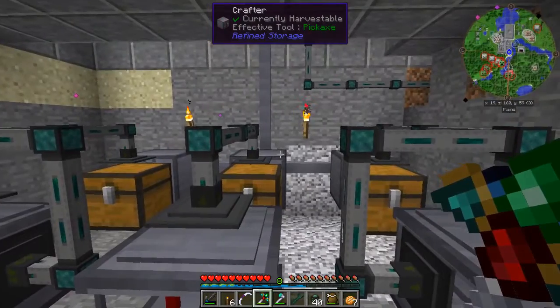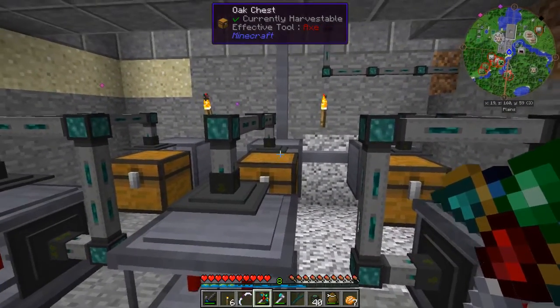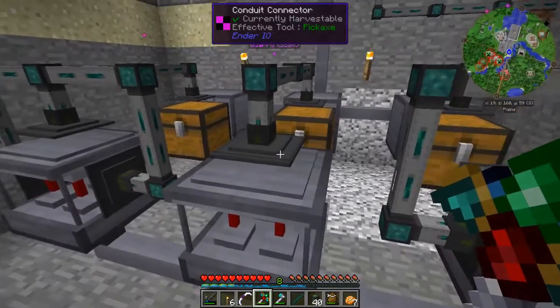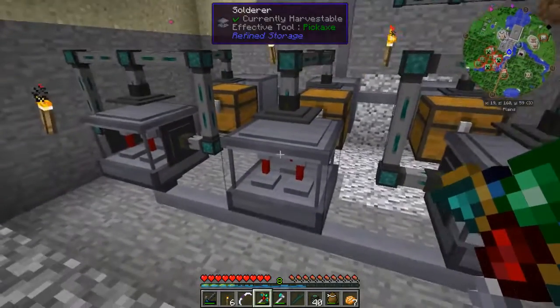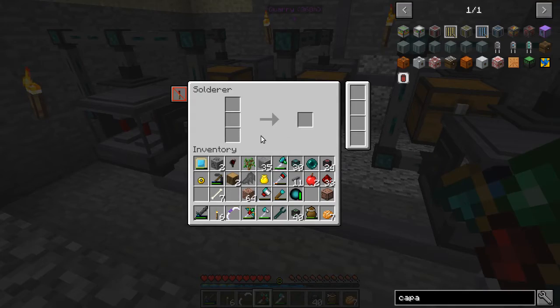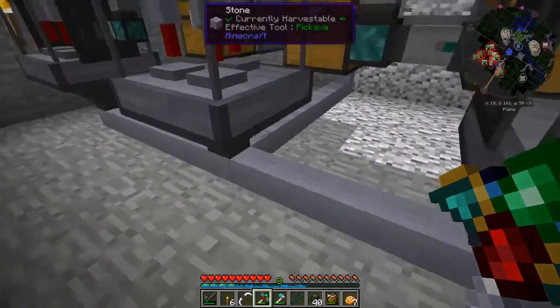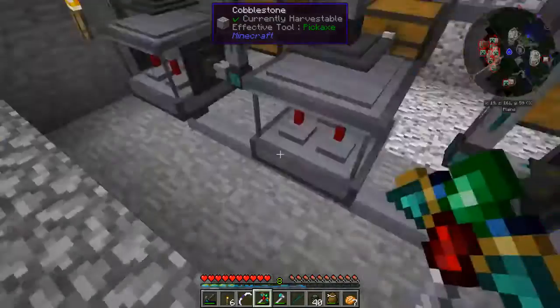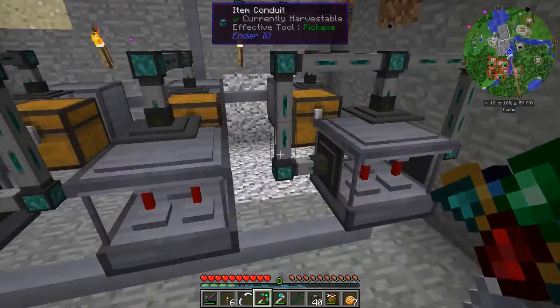The way I see it, there are four different methods or processes that you really need to automate in this mod pack when it comes to the Refined Storage stuff. So I'm calling this one solderer number one. Solderer number one comes off of chest number one, chest number one comes off of crafter number one, and in crafter number one we've got all of our patterns for our printed basic circuits, printed basic process, the basic, the improved, the advanced, and also the printed silicon. The crafter will export to the chest, then we use EnderIO conduits to pull the items out of the chest and insert them into the solderer. There's an importer set up underneath to take those items out once they get crafted and take them back into the system.